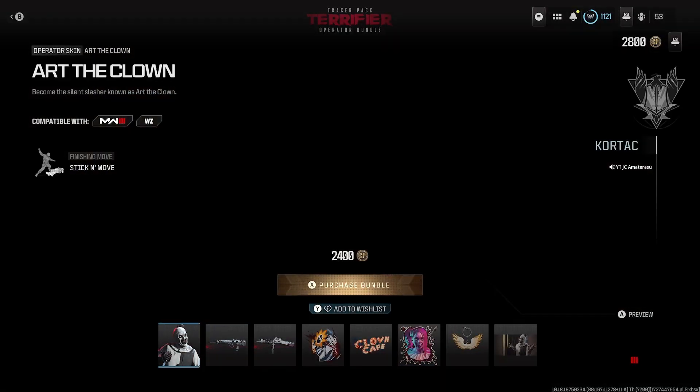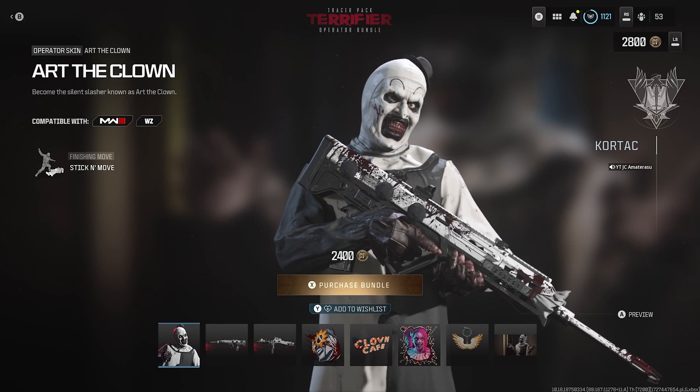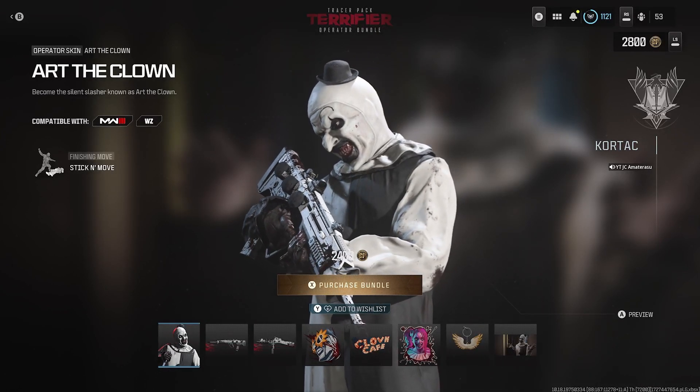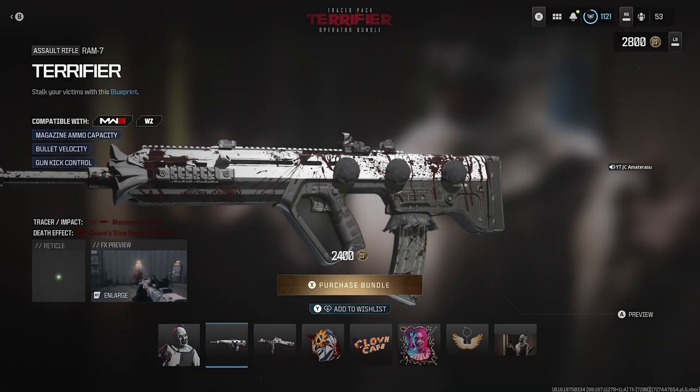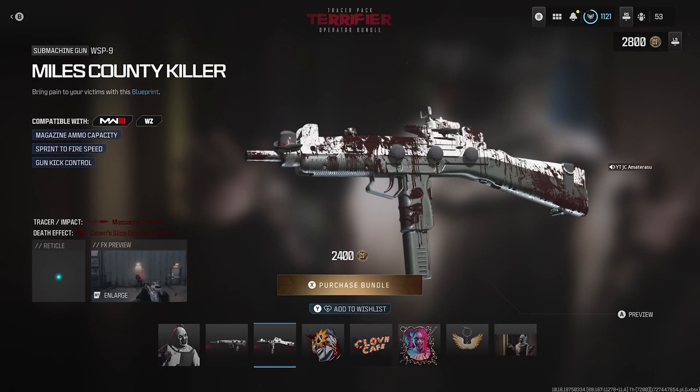Overall, guys, for 2,400 COD points, I'll just say save your money on this bundle. This bundle isn't all of that — there are better bundles in the store. But if you do want a creepy clown killer operator skin, or two lit bloody blueprints, then this is the bundle you want to get. Overall, you can save your money and get something better, but this bundle is kind of worth it though. Hope you enjoy this bundle with more to come. Subscribe if you're new to my channel and like this video.